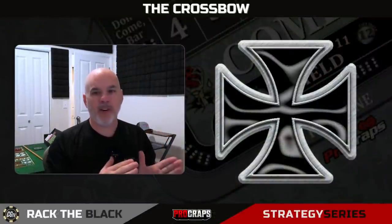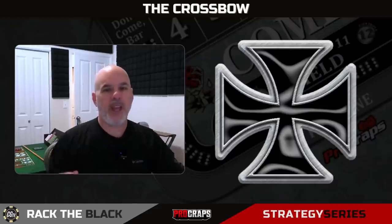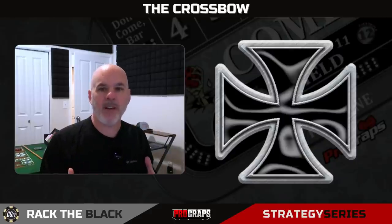The most popular strategy to play craps is probably the Iron Cross. The Iron Cross has been around forever. It's a strategy born of a pretty noble concept—it's a good idea in theory, where you're playing the five, the six, the eight, and the field. What that means is that you're getting paid on every hit, every single roll, except for the seven. It's nice to have that kind of action, that flow of money always coming into your rack. We like that about the Iron Cross.